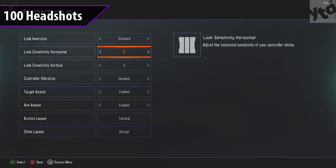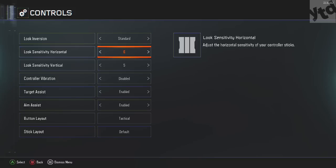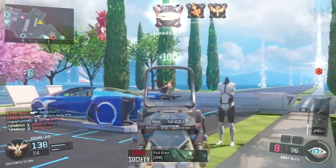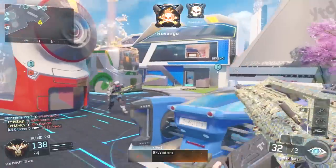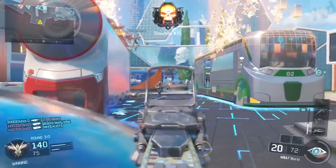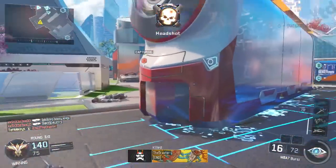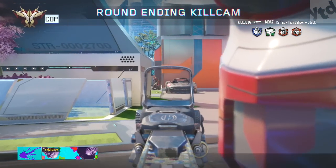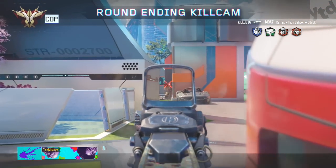Before you go out there and start doing headshots, you gotta modify your sensitivity. You can modify your horizontal and vertical, and you probably want to have vertical a little bit lower just so that you're not jerking the controller up. Having it lower keeps you level and center — it just helps you. I'm not saying use six and five because everyone is different; this works for me, it may not work for you.